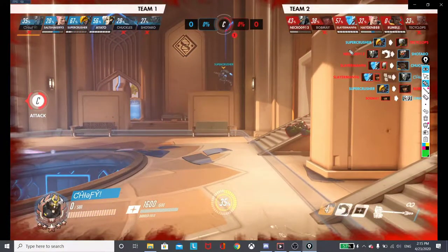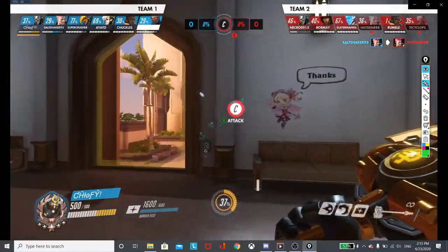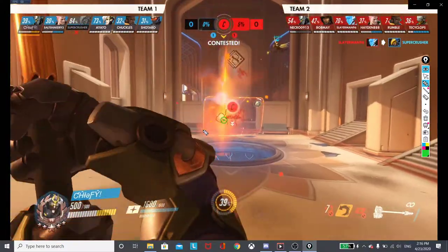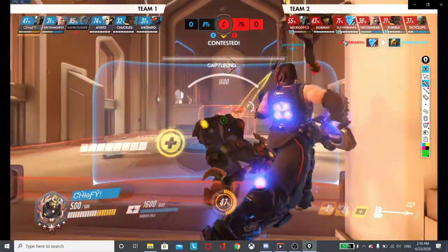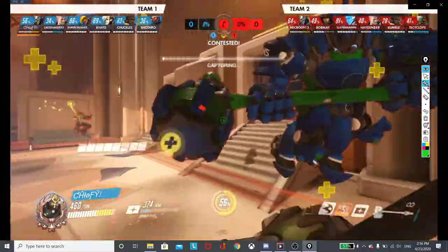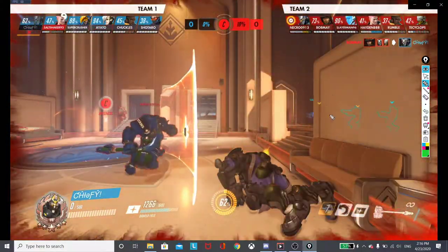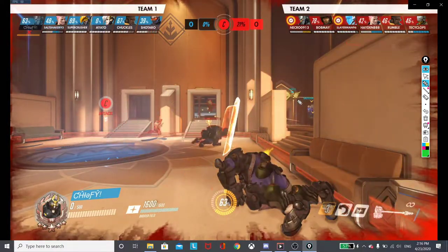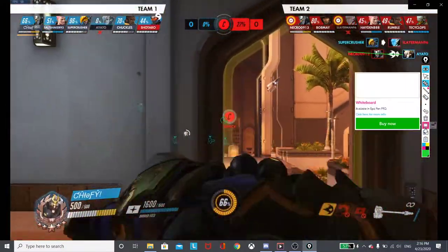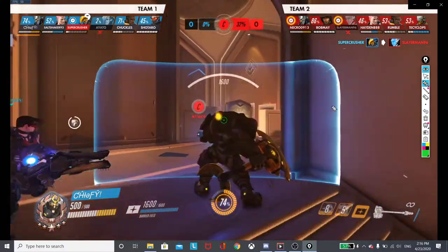Super Crusher actually starts to trade it back - he gets 2. Salt Shaker gets Hayden. That should have been a cap for Team 1. They are even now as Team 2 is still waiting for one person to respond. But the bubble comes out really early from Salt Shaker, which means Cheeky just goes down. I know that I can engage on him with health and protection. Ayata here is actually going to try to rez - she's going to get pinned. Kind of an unfortunate pin, I didn't think it was going to pin, but it did.